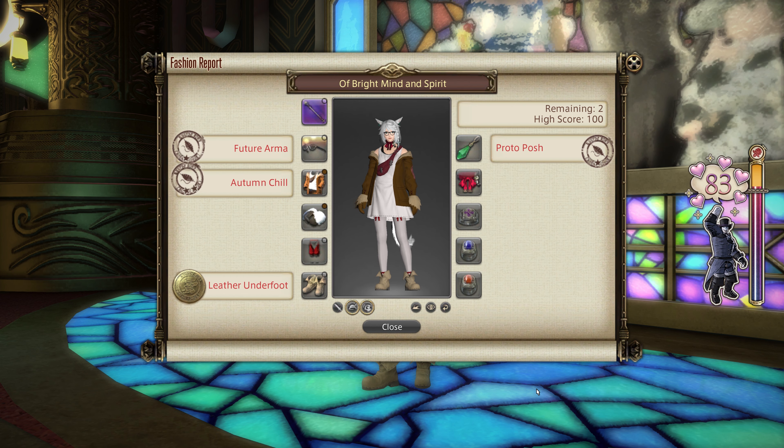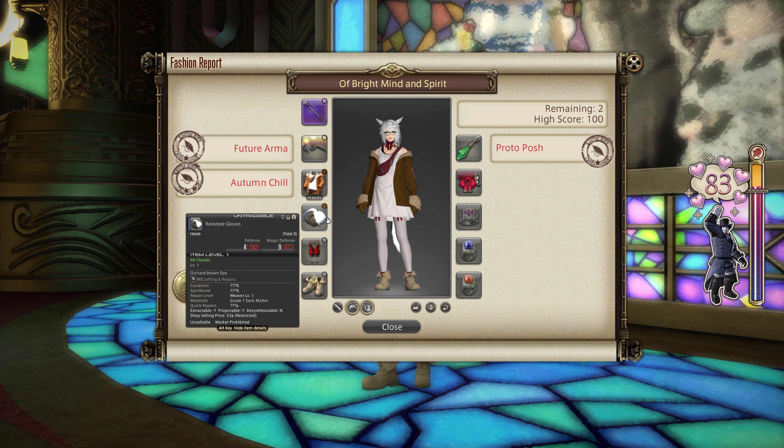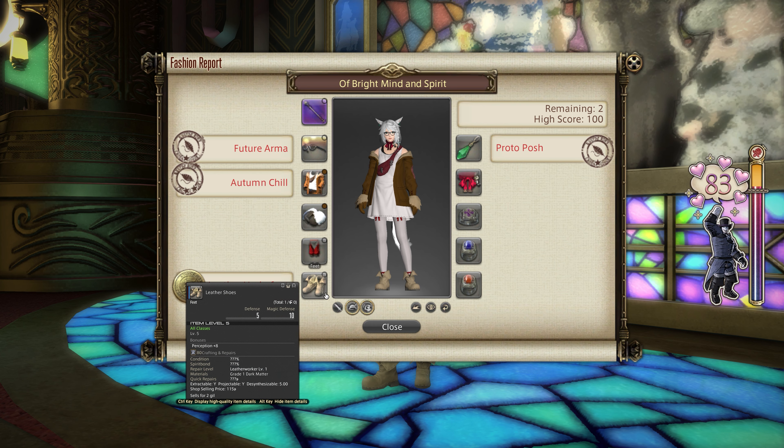For the easy 80, all you need to do is dye any chest piece in the game Orchard Brown, and any hands piece in the game Orchard Brown as well, then equip the Leather Shoes from low-level city-state vendors such as Gwalter. With those two dyes on your chest and hands and the Leather Shoes equipped, you will get an 80 guaranteed — as long as you have something equipped in every slot. Very simple, and probably the best option if you want to do this on all your characters and alts to farm MGP for the week.